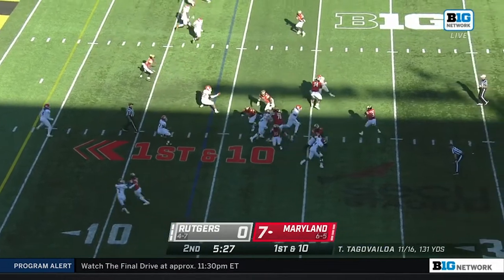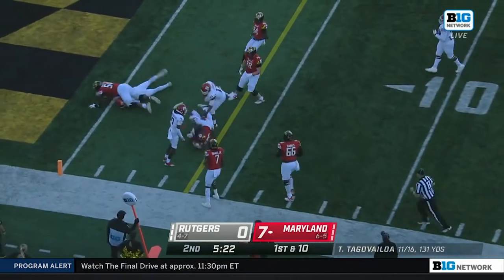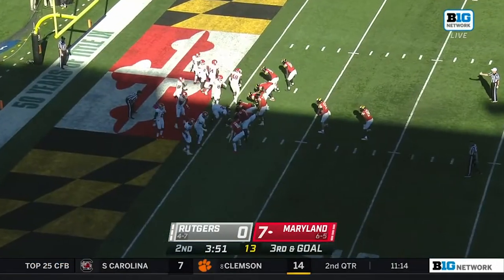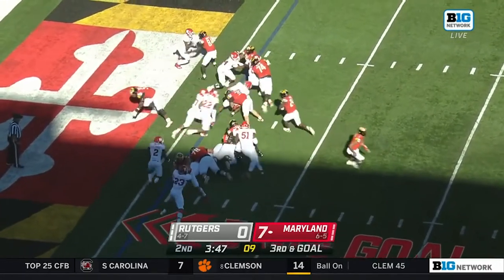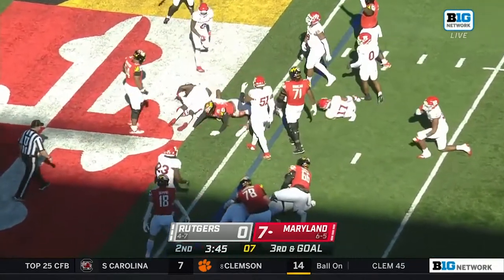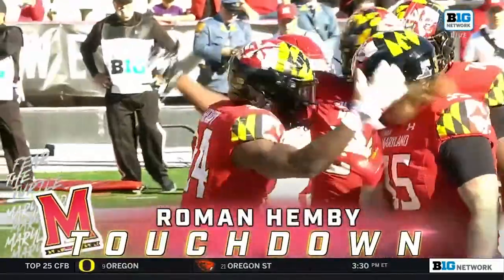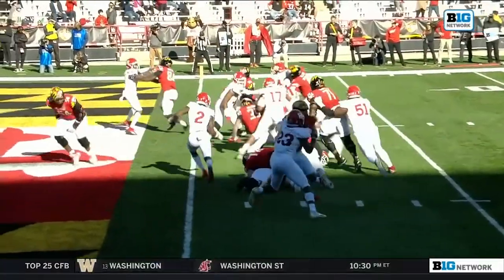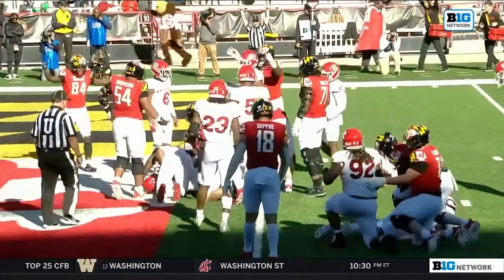Tavion Smith in motion. Tagovailoa looks the opposite way. Roman Henby puts his foot in the ground and gets it set up. Maryland's going to do it right here — just gives you that extra threat of the sneaking in. And Henby has the end zone for the second time today. You don't need a quarterback sneak when you've got Roman Henby as your running back.